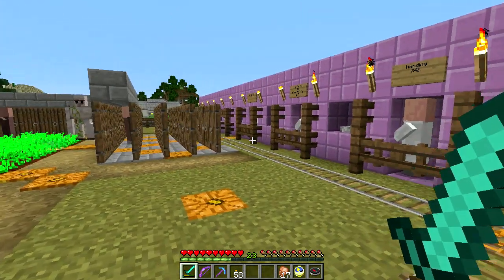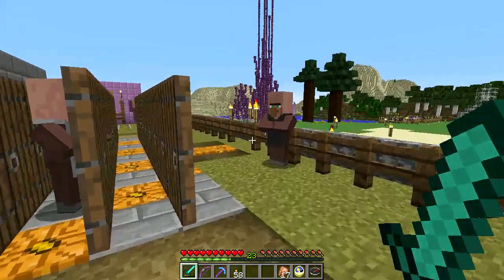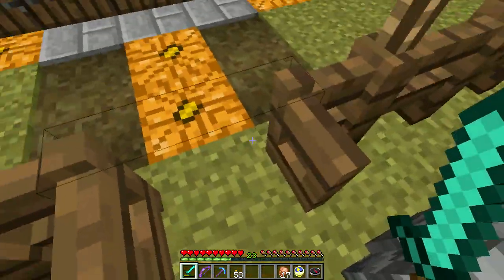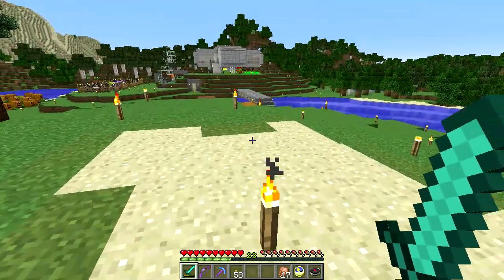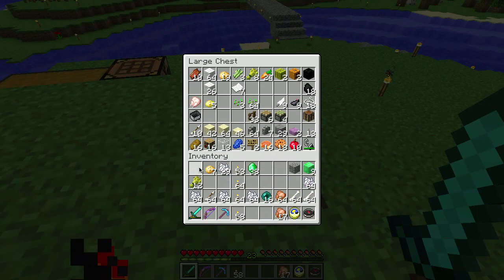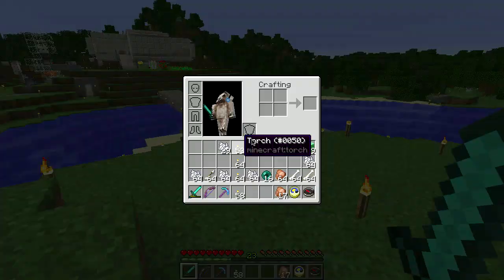I'm just going to grind a little bit, trying to raise more emeralds — dump off this stuff, go grow more wheat, maybe spend time at the XP farm. You don't really need to see all that because it's kind of boring. There are other changes but they're mostly bug fixes and mostly minor, so I'm not too concerned. I've mostly just been trying to get my stuff back.